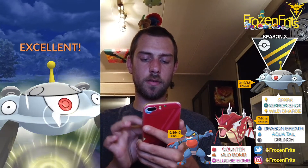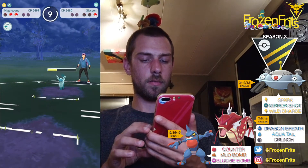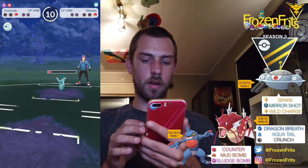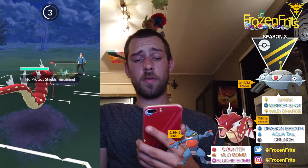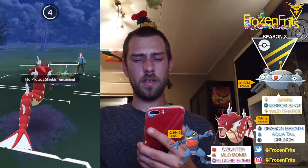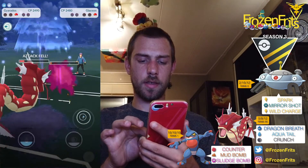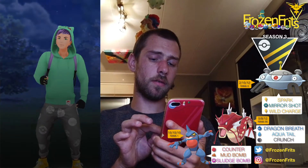He's got no shields left, so that did a good amount of damage because it's super effective. Then we just come in to do some counters and we've got Glaceon left — there's probably gonna be an Icy Wind — yes, and it did a good amount of damage. He throws another Icy Wind and then we take out the Glaceon with some Dragon Breaths. That's another win!